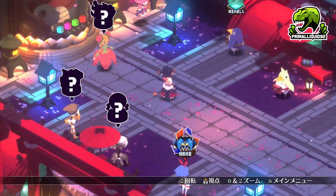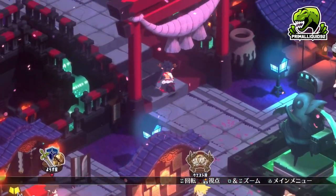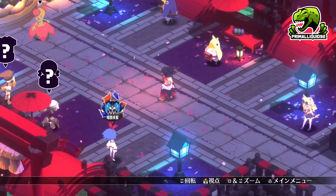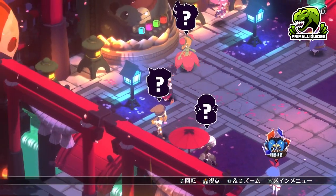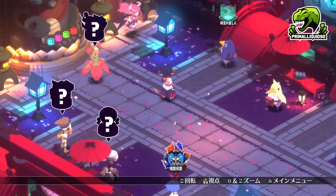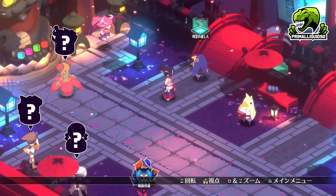PvP is making a return in Disgaea 7 — this is also a feature we don't have access to in the demo. Essentially it's going to work a little like the older versions of PvP from Disgaea 5: you create a team and pre-program a demonic intelligence for that team, then your team battles another person's team using demonic intelligence — there will be no user input during the battle. So that is the two forms of auto battle and it is nowhere near like Disgaea 6.